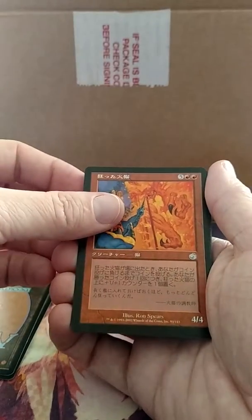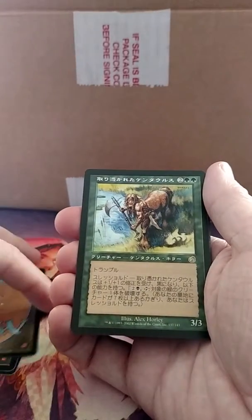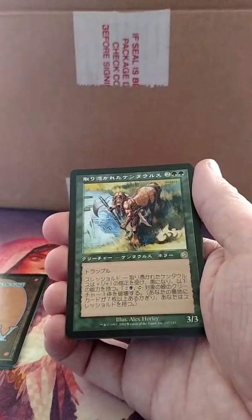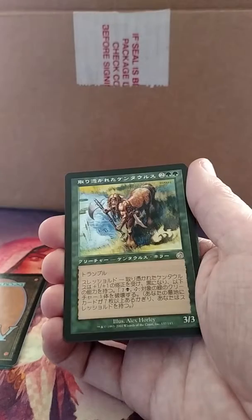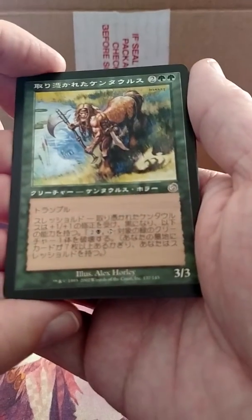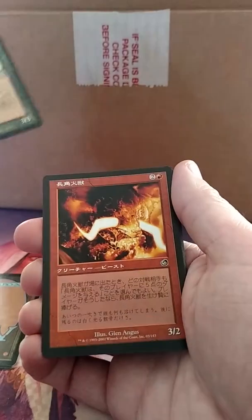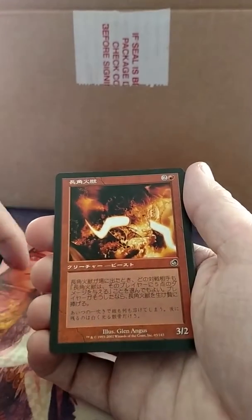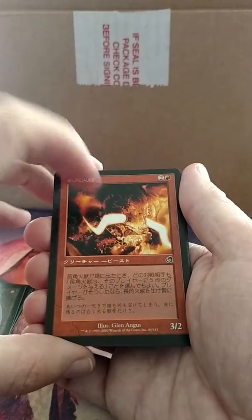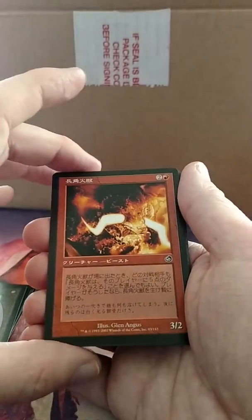Let's really hope I get a Grim Lavamancer. I did not. This looks like a Centaur but I don't remember what he does — he's got some activated ability for a black and two-color tap, but I don't know. No Grim Lavamancer, but the artwork and the old frame and everything, especially with the red cards, I really like the way they look.